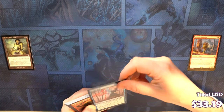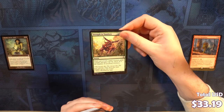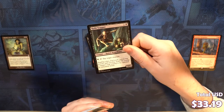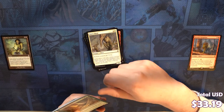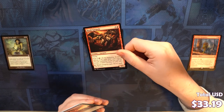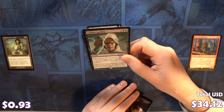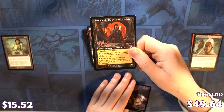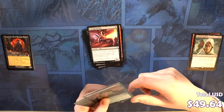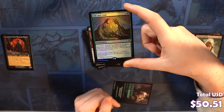Logic Knot, Mogg War Marshal, Reflex Sliver, Strength in Numbers, Deadly Grub, Ivory Giant, Wratog Trapper, Sinew Sliver, Penumbra Spider, Dusk Rider Peregrine, Basalt Gargoyle, Stronghold Rats. We got a cool Sudden Spoiling. And we've got a Yawgmoth's Agenda. He looks excellent in the old art.